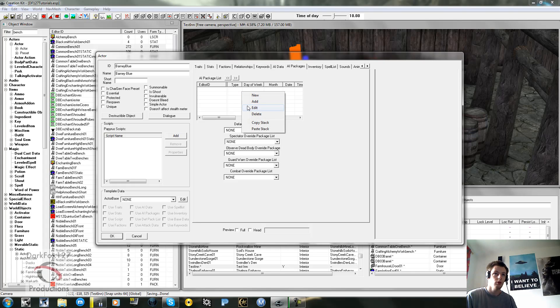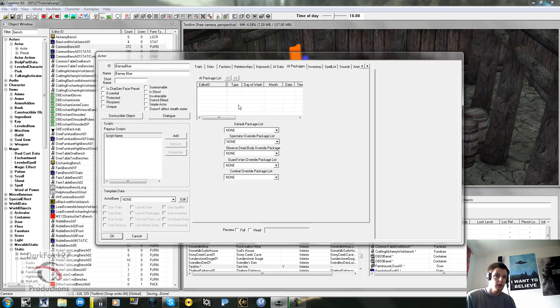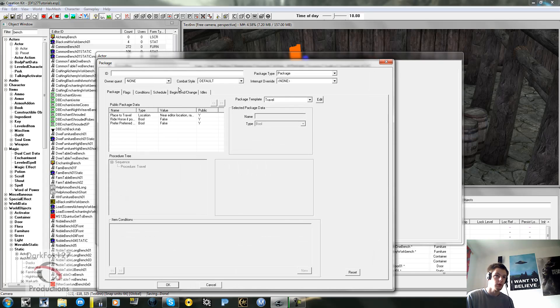Once that's empty, you can right-click and add. They've got a number of default packages you can use, like sleep near editor's location. These are all useful if you don't want to mess around - a quick simple way to just pick a sleep package or sandbox. Once you've picked or created your packages, make sure they're in the right order. Whatever package is at the top is the one the game looks at first. If the top package says the character wonders about at any time, they'll never go to the next package. Anything that is the last resort - what they do when nothing else is relevant - needs to be at the bottom.